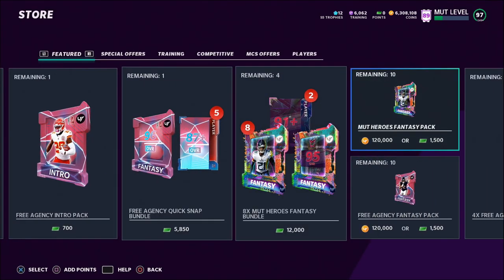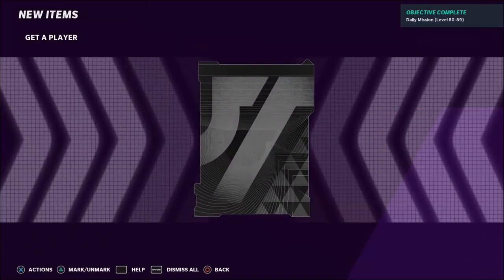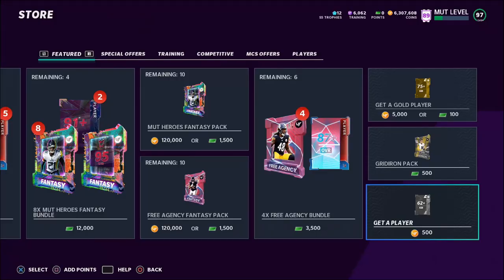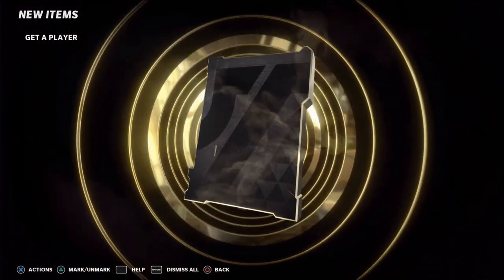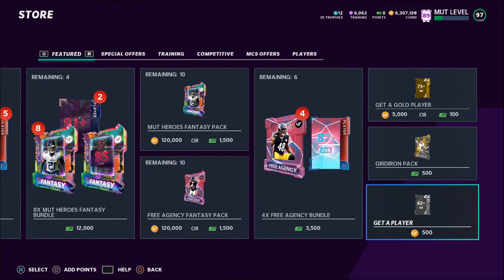When you pull from exchange sets you have a chance to pull a power-up — we pulled a 79 overall Antonio Gates there. We also got a daily objective pack for 6,000 coins. Any power-up you pull is easy profit — at least around 500 coins. These packs only cost 500 coins, so you only need to make 600 coins back to be in profit. If you do lose, you're only losing about 100 coins per pack, so you're risking 100 coins to potentially make 10,000.